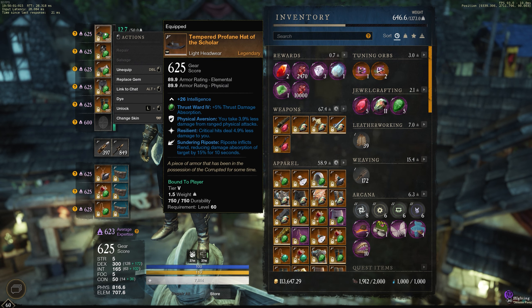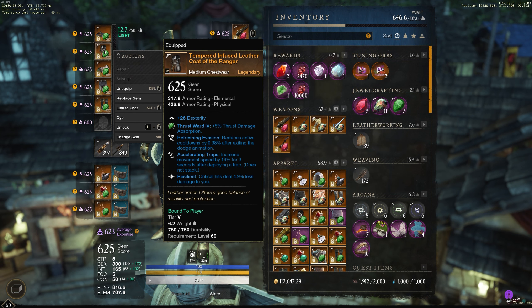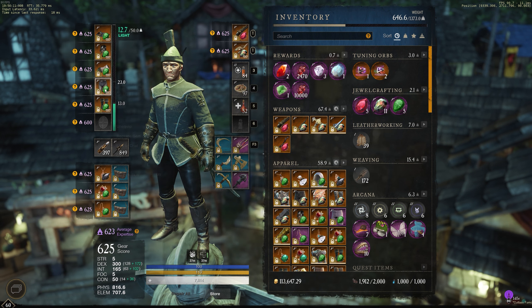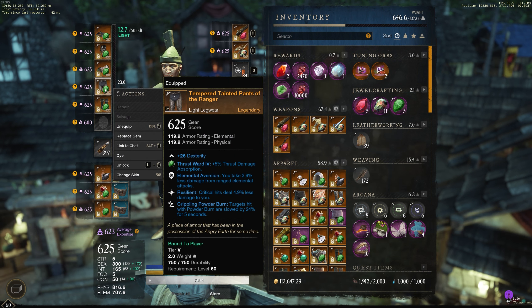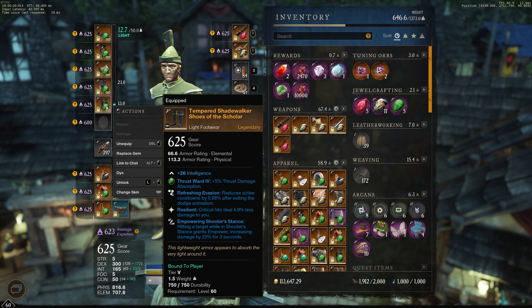A few people have been asking me to do a video on my gear. Pretty much I just run emeralds in everything — everything I can anyway. I can't swap that out — doesn't let me. Just for bows and muskets because they're everywhere in OPR. I run the sundering riposte perk with the physical version of resilient.